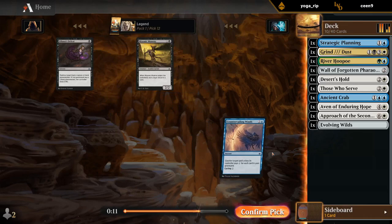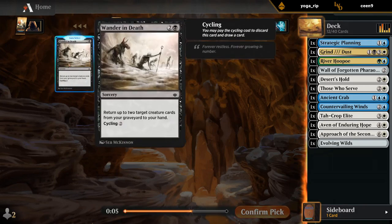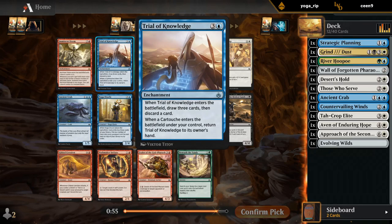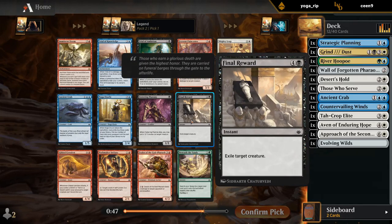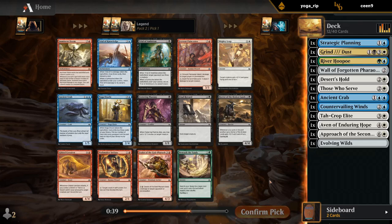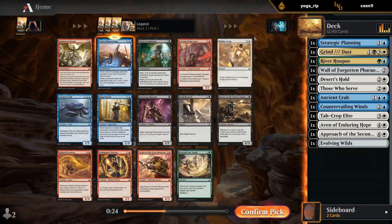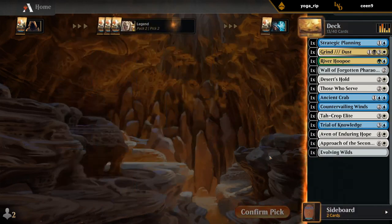I'll take the Winds. Alright, second pack. I do like a Trial of Knowledge — can hope to wheel Oracle. There's also Final Reward which we could splash, and Beneath the Sands for ramp, although that requires us to be kind of green as one of our main colors — which we could still be like green-white-splash-blue I suppose. Kind of liking the Trial, and then hope to wheel Naga Oracle, which we should be able to. The Final Reward is tempting too, although I still don't know if I'm even going to splash Grind to Dust — I don't have that much fixing yet.